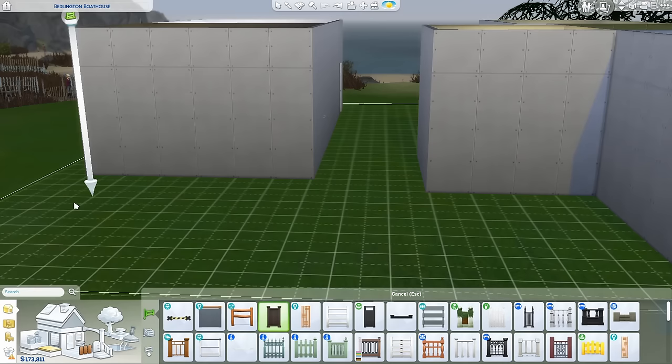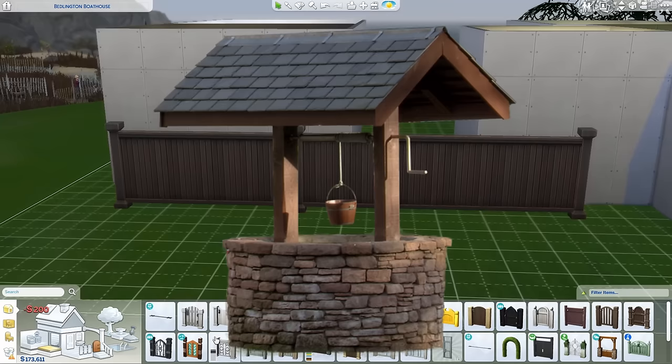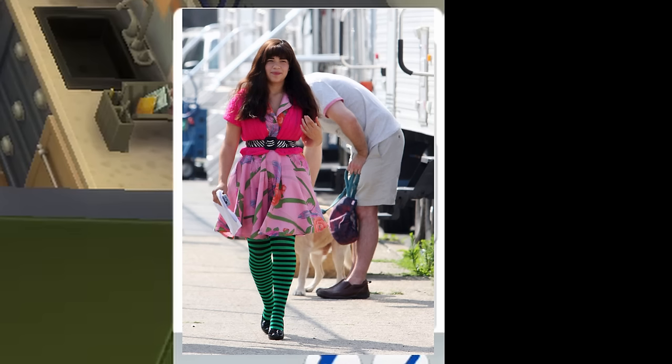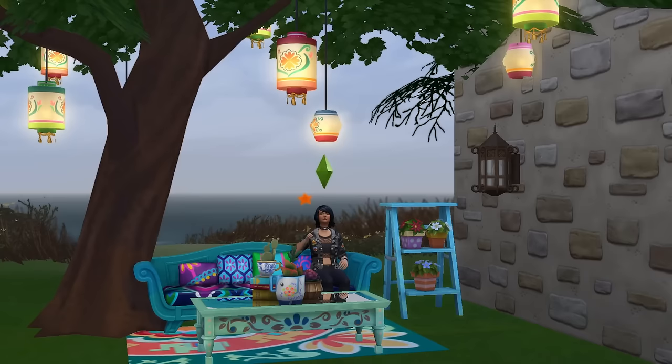Have you ever been building a fence, and you see this really nice looking gate, and then you put it up and — oh. Well, fear not, constantly disappointed Simmer. Use the bracket key to size up the gate, and it still works. You can also use the filter system to filter different types of furniture styles, since EA made it so damn difficult to find matching swatches. Where's your color coordination, EA? Now I can easily make the boho backyard hang out of my dreams.